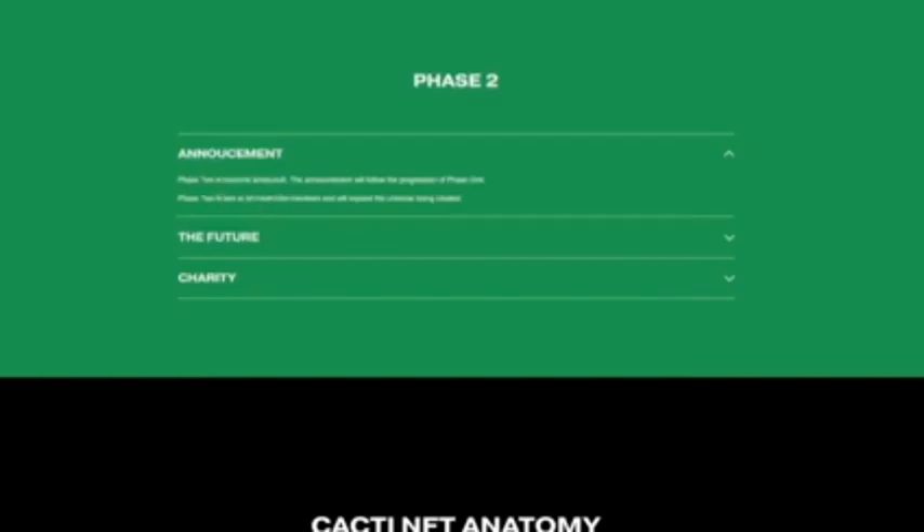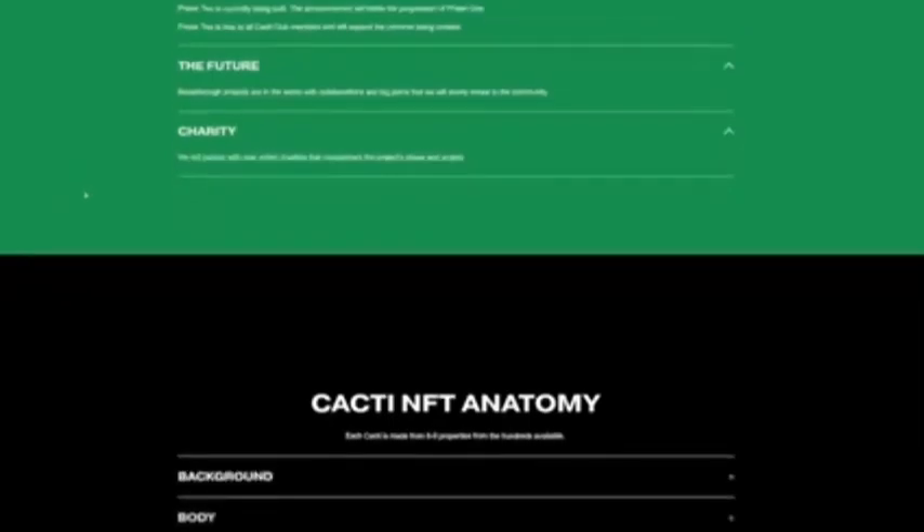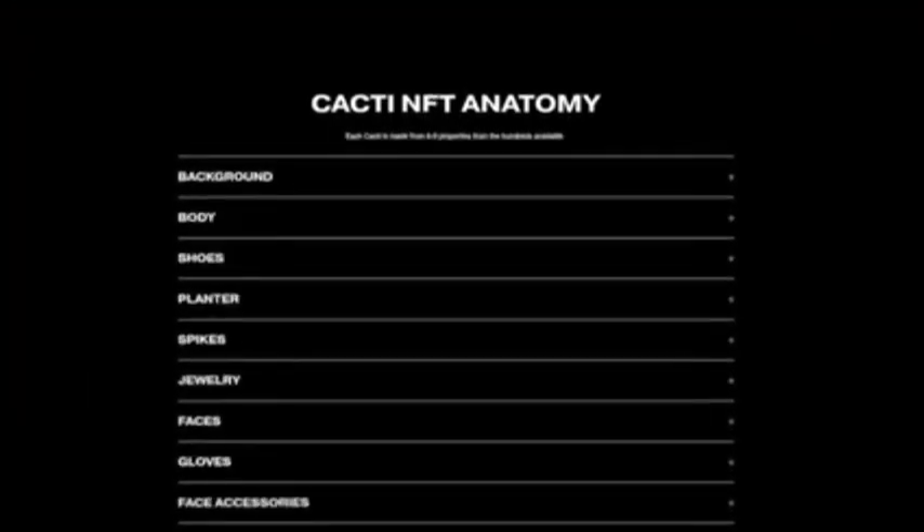Phase 2 is free to all Cacti Club members and will expand the universe being created. Breakthrough projects are in the works with collaborations and big plans that will be slowly revealed to the community. Last but not least, the charity — they will partner with new vetted charities that complement each project phase.